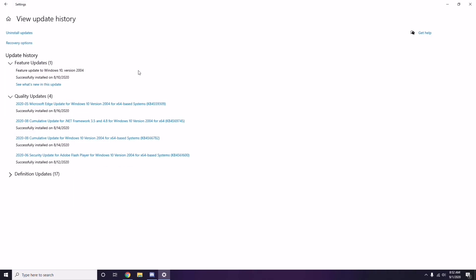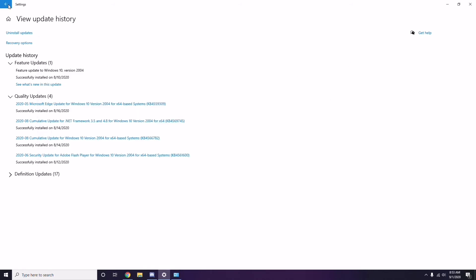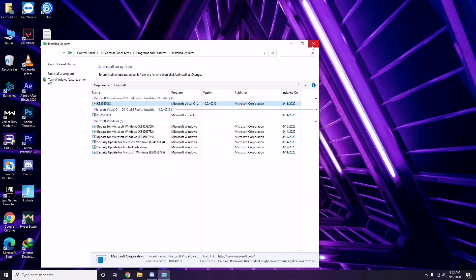Also, you may need to uninstall a recent Windows 10 update, as sometimes an update can cause the issue. Go to Start Menu, search Settings, then go to Update and Security. From there, go to View Update History. If you see an update such as KB45355996, make sure to uninstall it. Select it, right-click, and choose Uninstall. It may take some time and your system may restart automatically.